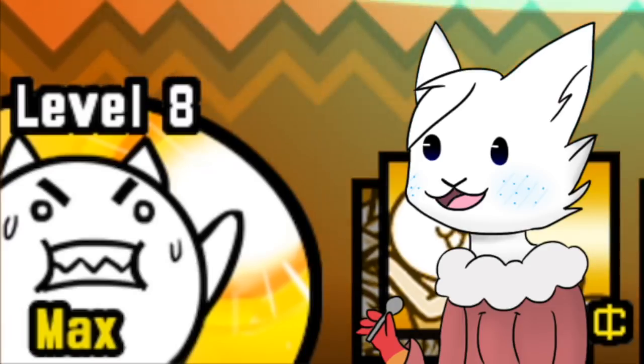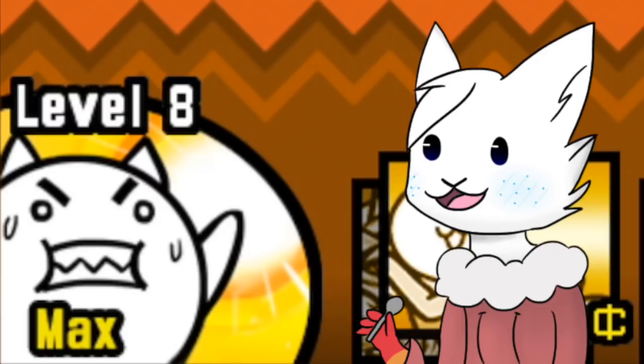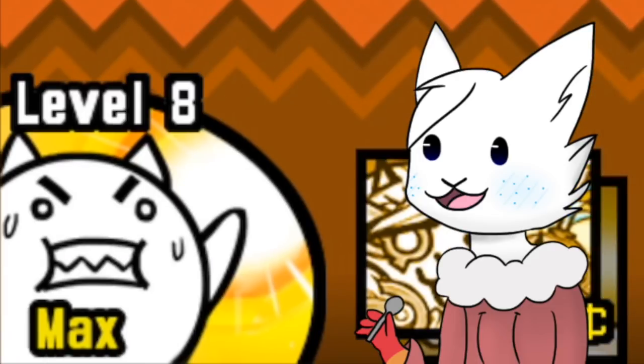I'm going to actually try and contribute some useful information to the community, because I have been doing some research. As you probably well know, the Worker Cat is a fundamental part of Battle Catting. When you go into a level, you've got your Worker Cat, and usually, unless you have a Rich Cat on, you'll have to upgrade that Worker Cat. As you can visibly see, as you upgrade your Worker Cat you get more Worker Cat storage, but what you can't really see is your money generation speed increases.